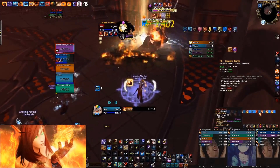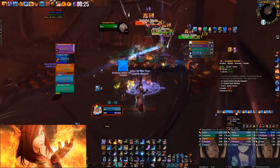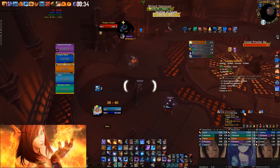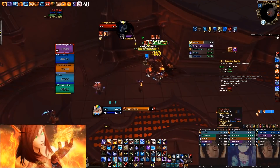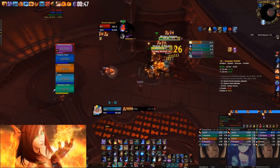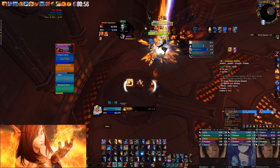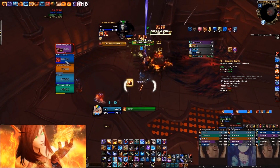Mobs at 30% — scorch, Flame Strike. Next up it's two mobs then the boss — no Combust, no Rune of Power, just hard casting Flame Strike the entire time. Try to kick that Wreck Soul cast because it leaves a dot. Mobs are moving a bit so Flame Strike ahead of them. Mobs hit 30% — scorch, Flame Strike. My Combust will be up on pull for the boss if I use Shifting Power — 20 seconds on Combust, Shifting Power, next mob is single target.